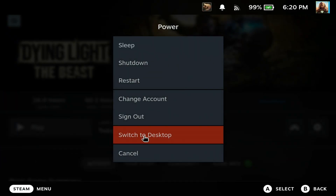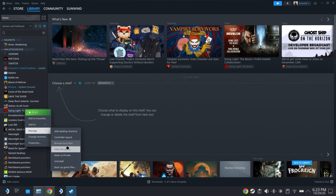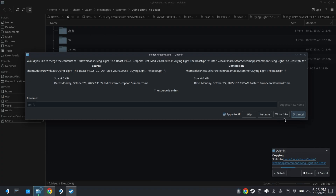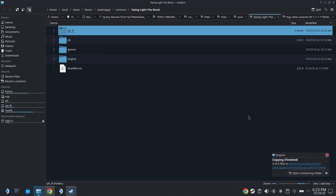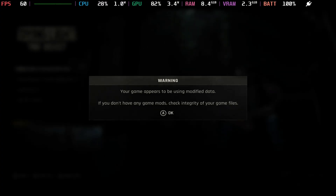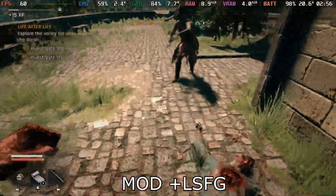To install it, go to desktop mode, download the mod archive, then open Steam, right-click Dying Light the Beast, go to Manage > Browse Local Files. Extract the mod into that folder — it will try to overwrite the ph_ft folder, just select yes and overwrite everything. When you launch the game you'll see a warning saying your game may be modified — that means it's working and you'll notice the performance difference right away.